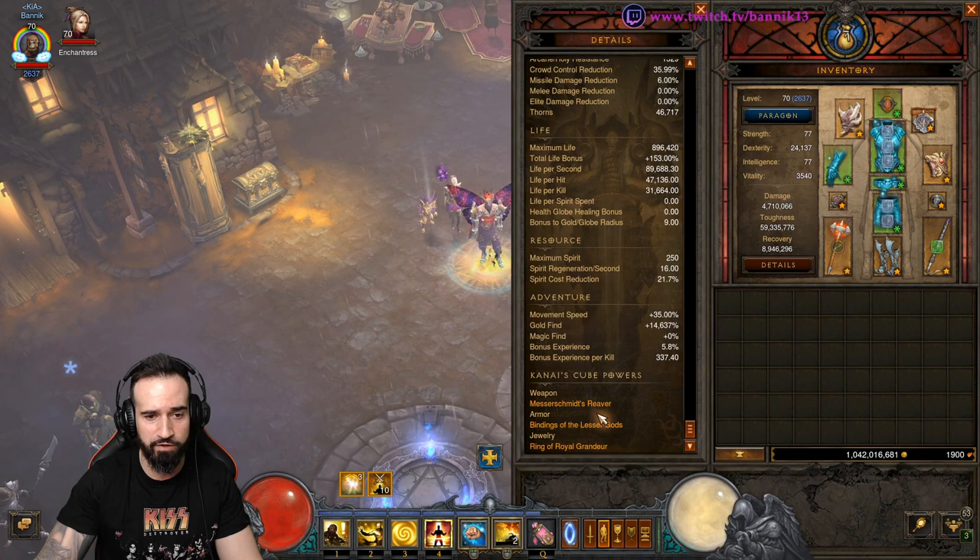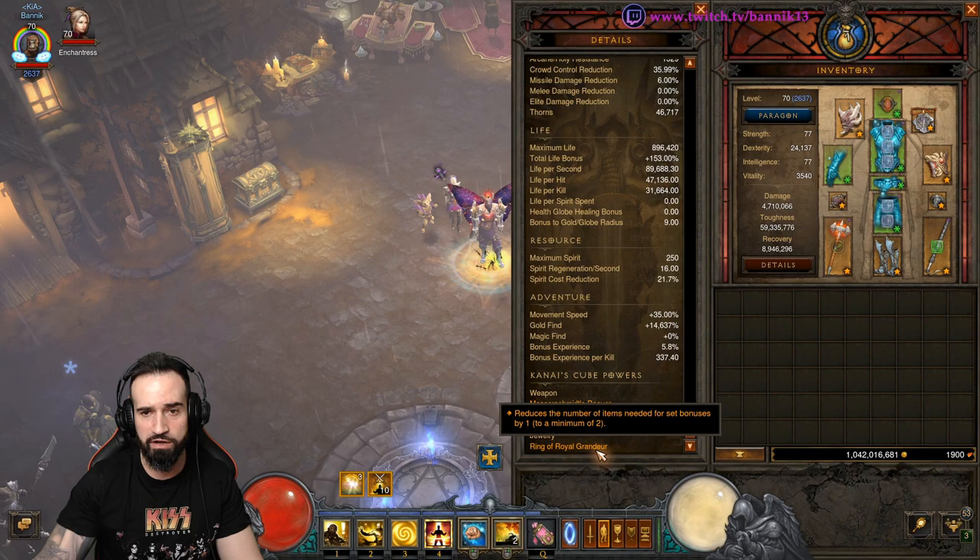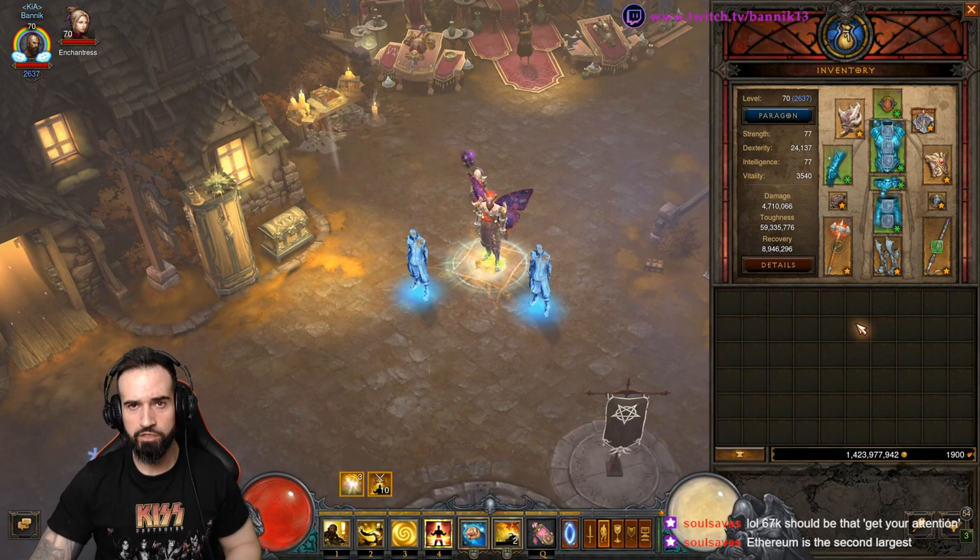Let's have a look at Kanai's Cube. I've got Messerschmitt's Reaver for cooldown. Armor: Bindings of the Lesser Gods. And Jewelry: Ring of Royal Grandeur, which allows us to get that six-piece bonus of Inez.